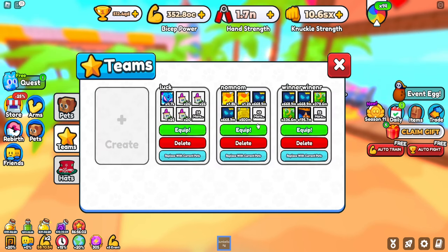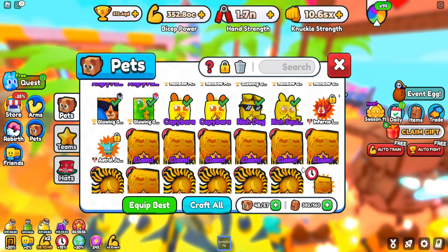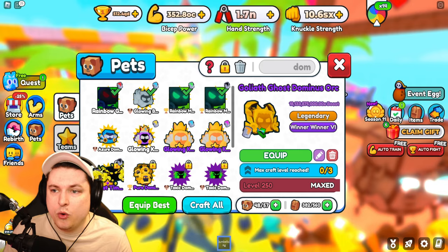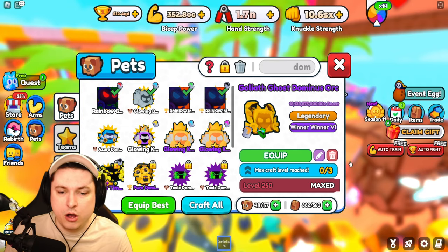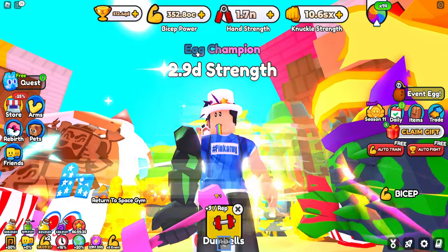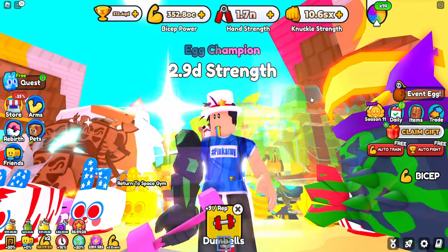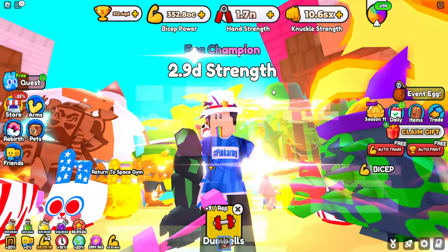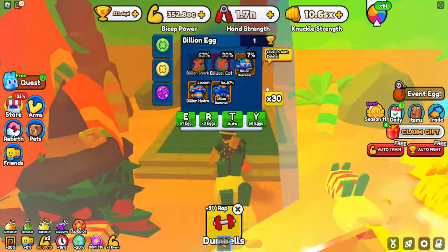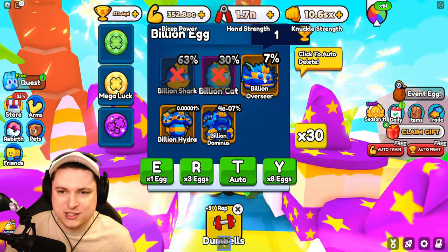If I currently look at my team and equip my best team, I think my best one is like 18 billion — it's my Goliath Ghost Dominus Orc, at 18.1 billion. So it literally will be a 3 billion upgrade, which will be very nice. And because I've hatched so many eggs, I can finally wear the Egg Champion title — a brand new title added with the latest update, which you get after 2.5 million hatches. Because of this title, I now get 10% more luck while hatching, which is very awesome.